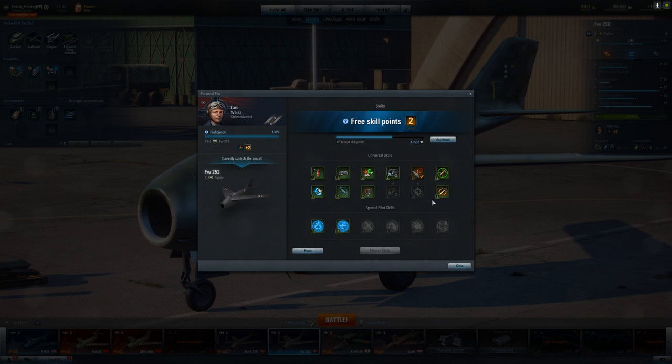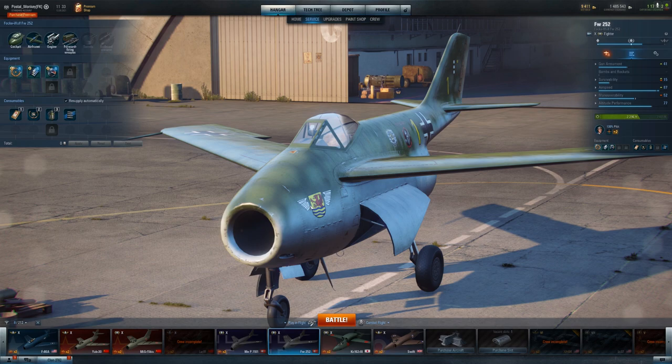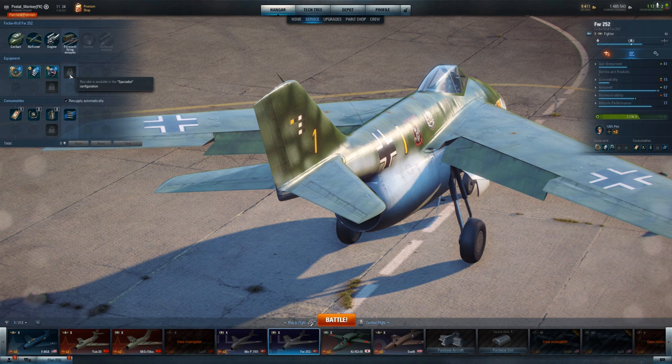My focus is going to be pure speed on this plane. Considering it's not specialized and it's at 87, I have no doubts I can get it pretty close to 100. Once I've specialized the plane, I will put on the improved mixture control consumable. The engine doesn't get knocked out often enough to warrant an engine restart in my gameplay. Under the engine equipment, I will be putting a combined injection boost system — just to maximize the speed. On the forward firing weapon slot, anything honestly will help this gun style. Long gun barrels will help get some more range. Gas operated action will help get more damage output, which is probably what I'm going to do. But the argument could also be made for reinforced bolt carriers to hold down the trigger a little bit longer without overheating.